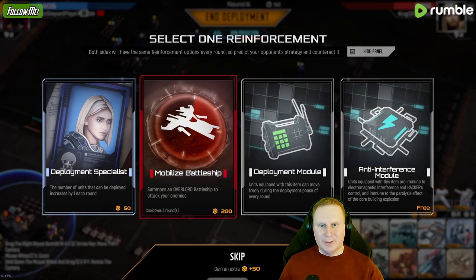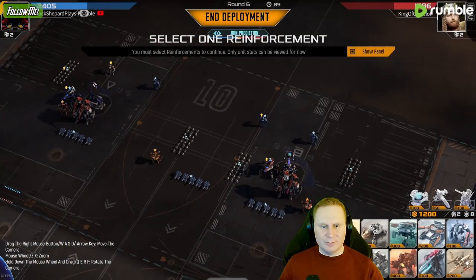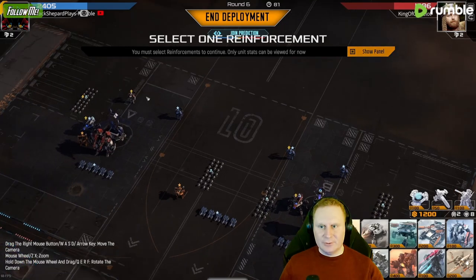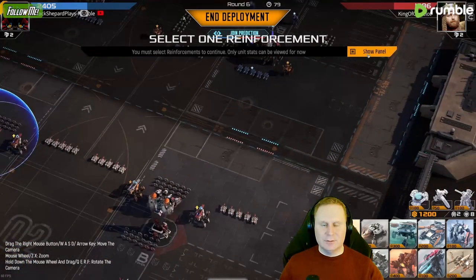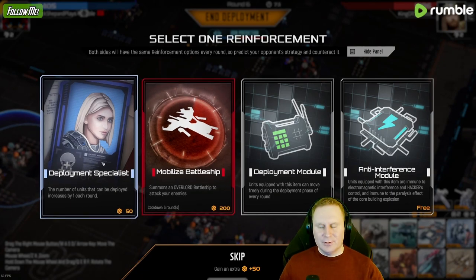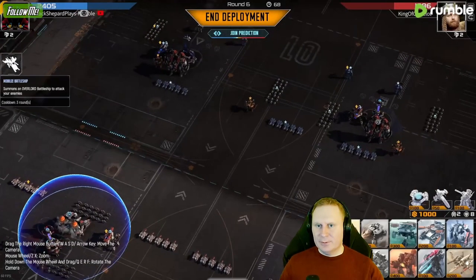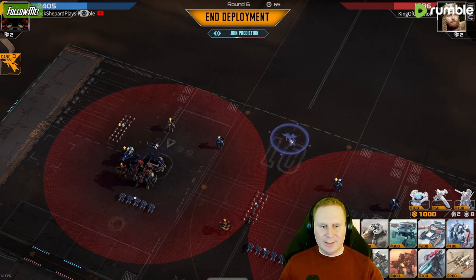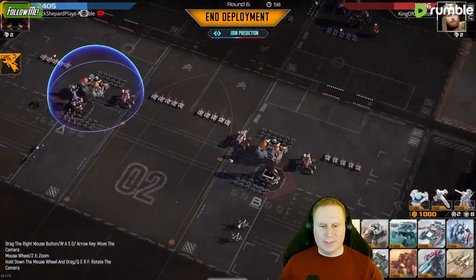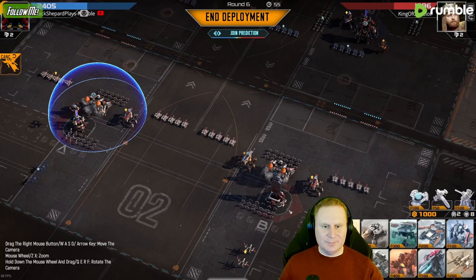Battleship could be pretty strong here. He has almost no range or anti-air. He does have that — yeah, he has almost no anti-air. It's just over one though. But Deployment Specialist is also very good. I don't need to deploy that many more units. I'm gonna see if this can take out his marksman. Actually I'm just gonna put it on the side just in case, because I don't want all the Marksmen to shoot at the same time.